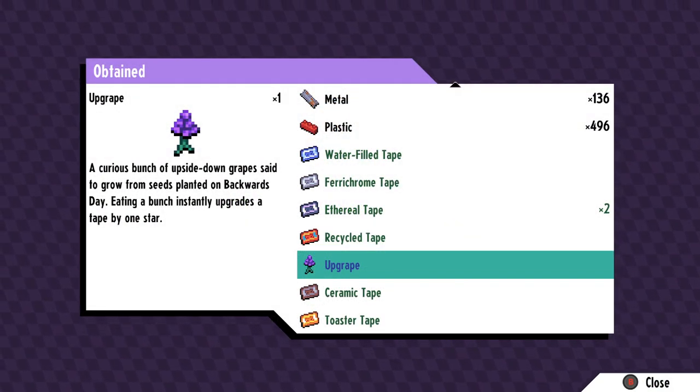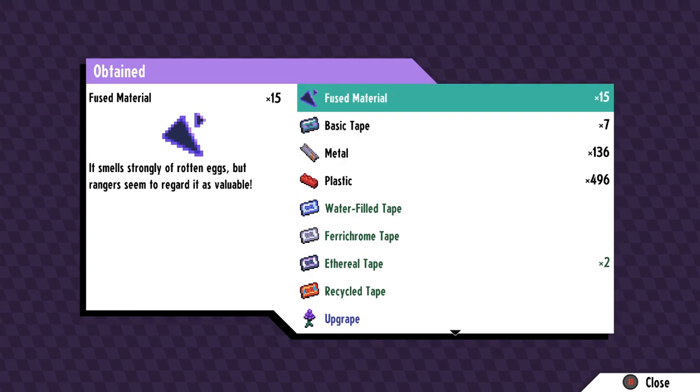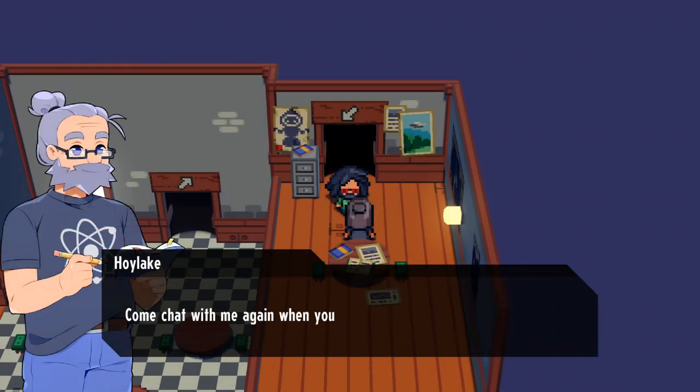You can also upgrade your stars by using this upside down grape they put in the game, which are kind of like rare candies for your monsters. They'll basically just up your rating by one. These items, as far as I can tell so far, can just be found throughout the world.